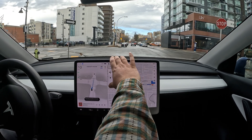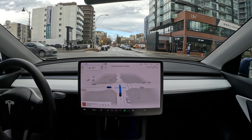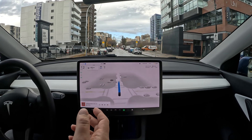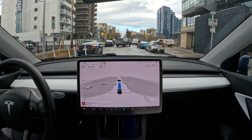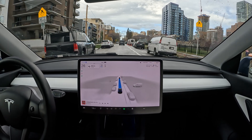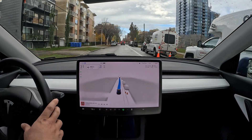Hello everyone, welcome back to another FSD beta video. We are on 11.4.7.2 right now and we're in downtown doing a short test. I just put in some random waypoints. We're in the middle of the intersection at this point. There was a harsh brake entering into the intersection — maybe because of those e-scooters on the left hand side with the bollards around them.